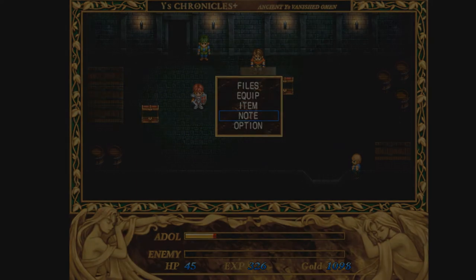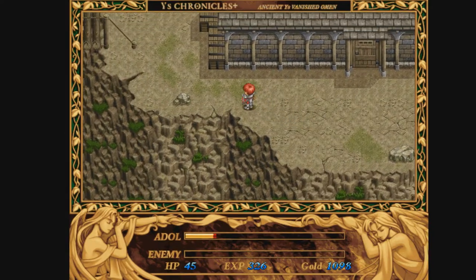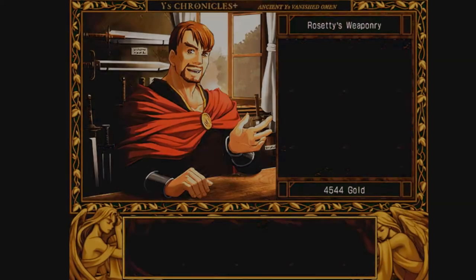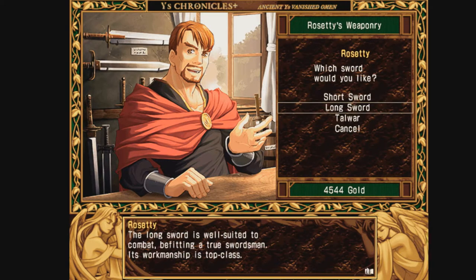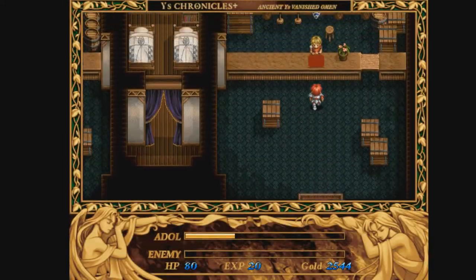So okay, we have everything we want right now. I'm going to cut the recording here, get this part edited. And back in the town of Minia, we are going to upgrade our weapons - buy the long sword, leave this shop, go next door and upgrade our armor.